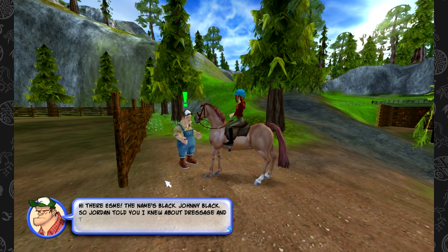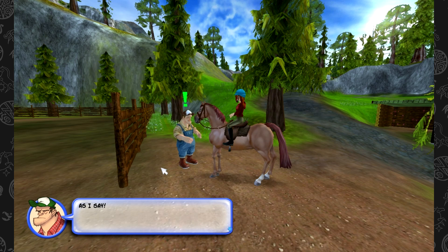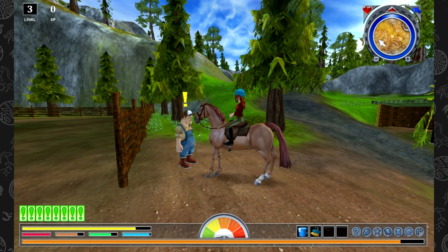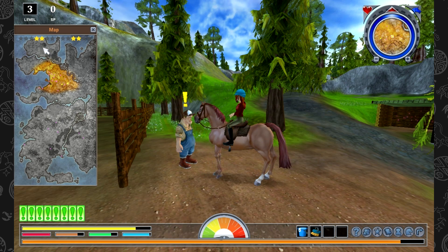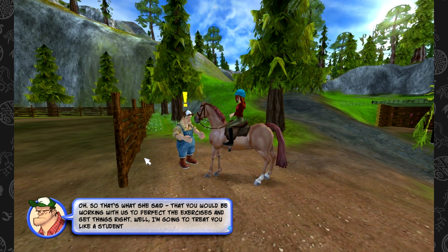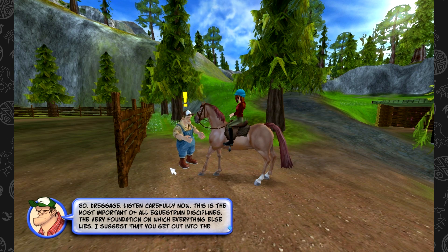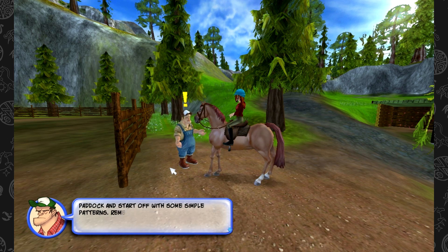He's down here. He looks scaringly similar to one of the Zombie brothers in Star Stable Online. His name is Black — Johnny Black. It's not like you know someone else who introduces himself in that way. Johnny is going to be a riding instructor. Let's try out his Resarch course — we're going to see what Resarch is all about in this game. This will also help raise the stats of my horse, which I'm very grateful for.